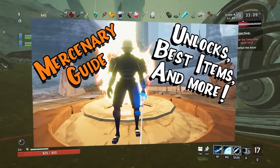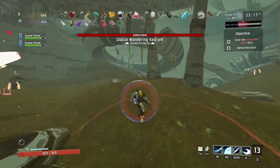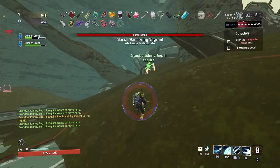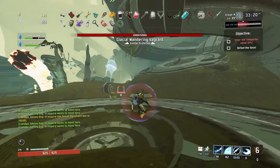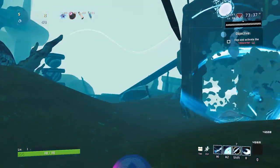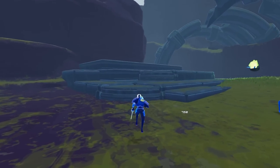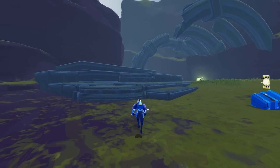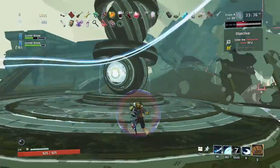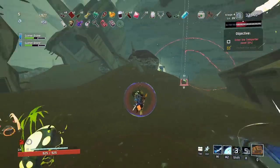A few weeks ago, I started working on a character guide for Mercenary. The original plan was to spend a week on it, get it out, and never think about it again. But as I started doing my research for that video, I ran into a bit of an issue. Mercenary has this weird tech-slash-glitch where sometimes dashing at a flying enemy causes it to fly away, usually killing it or almost killing it. When it came time to actually give a good explanation on how to do it, problems arose — mainly because it seems like everybody has a different understanding of this mechanic.